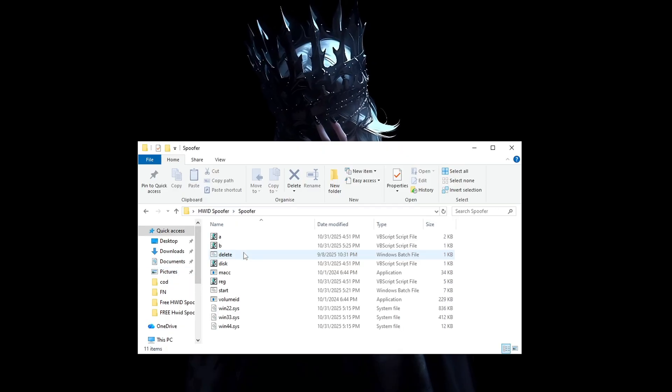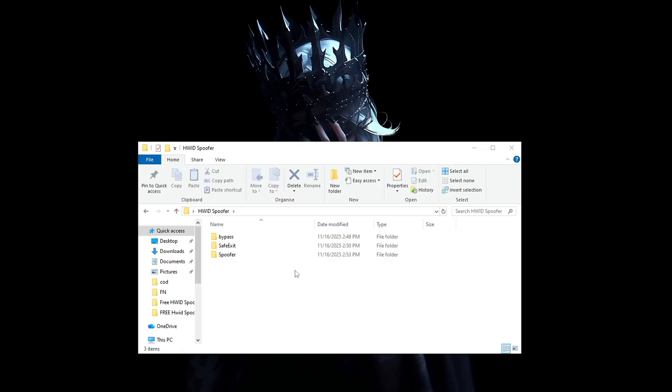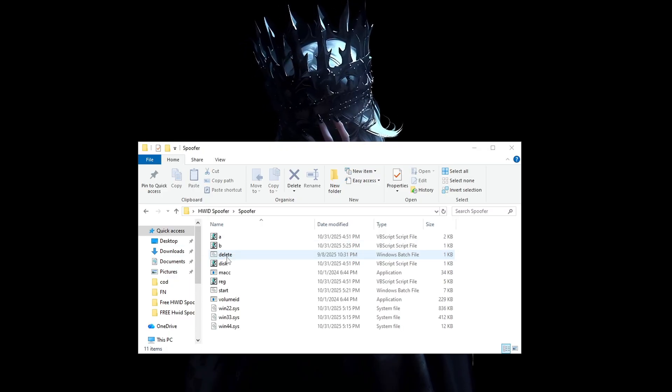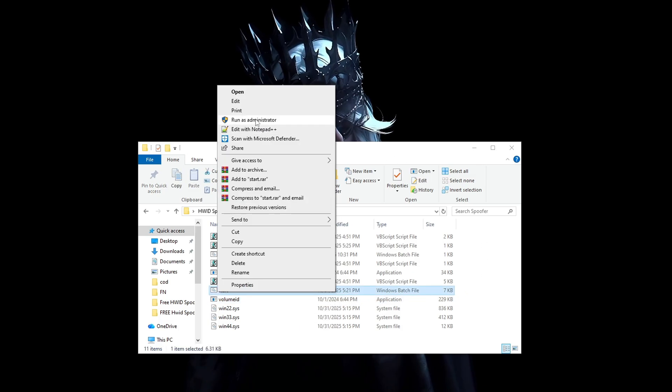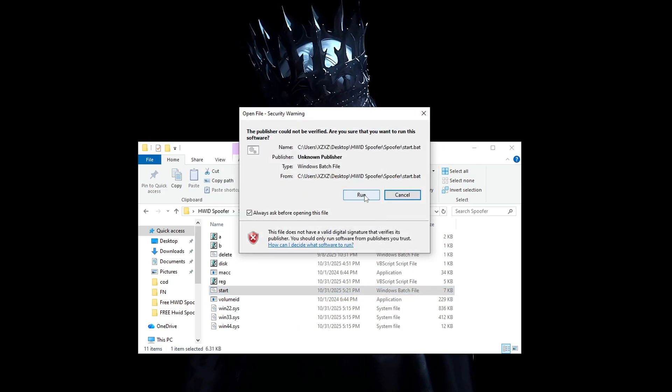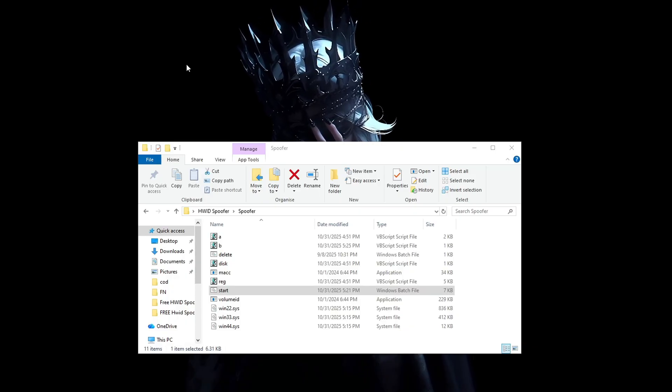Now go into the spoofer folder and pay close attention. Right-click the spoofer and run it as administrator, press run — the file is going to open and close quickly, and your serials have been changed. We can now go ahead to the next step.